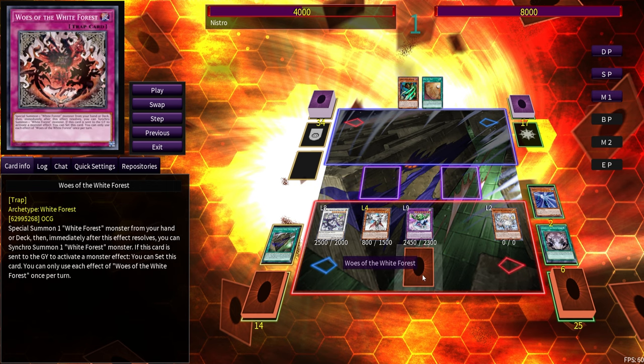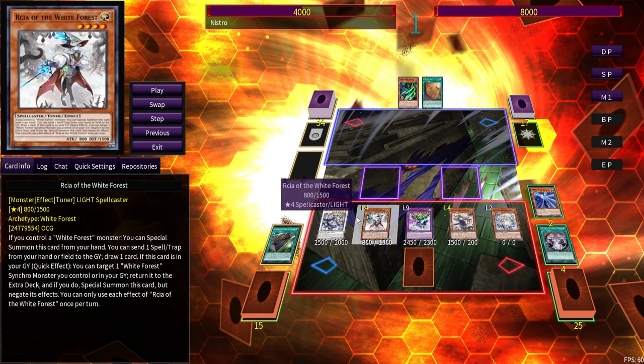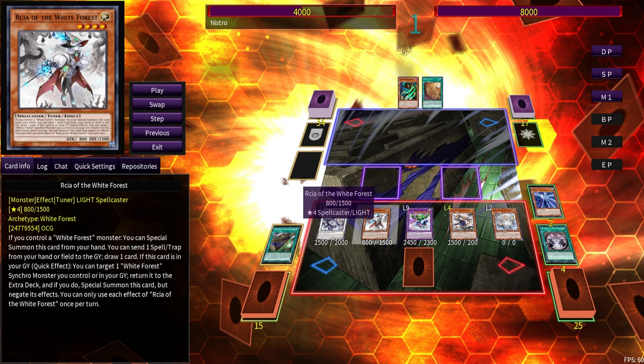Woes resets itself. Rocia is a really decent extender — she doesn't care about sending spells and traps to the graveyard, but she gets to summon herself from hand while you control a White Wood or White Forest monster, and can send a spell or trap from field to grave to draw a card. Both Sylv and Rocia have a quick effect in the graveyard: you can return a White Forest or White Wood synchro monster you control or in your graveyard back into the extra deck and then special summon it with its effects negated.